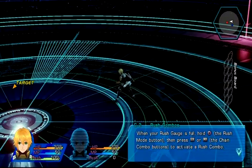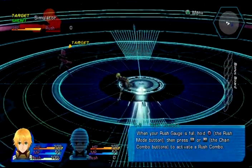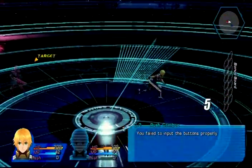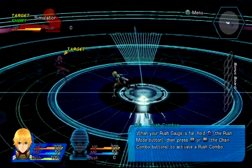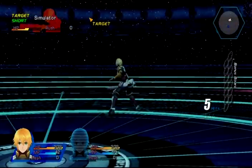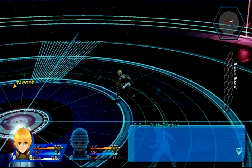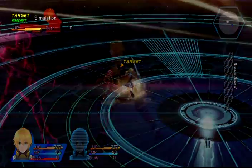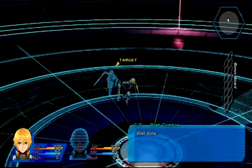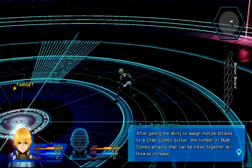Rush combos - attack enemies with a barrage of chain combos. When the rush meter is full, hold the square button, then press L2 or R2. There's a rush combo. Prompts will appear on screen - follow them correctly and other characters will join in with their own chain combos. So hold square and do L2, then mash the X button. Press X to succeed - it's essentially a QTE.